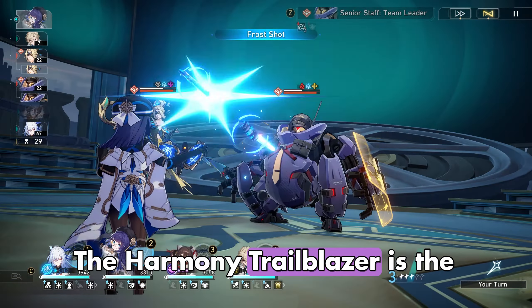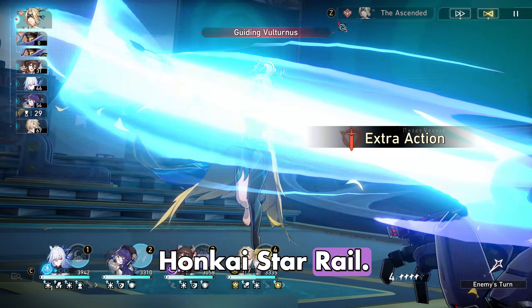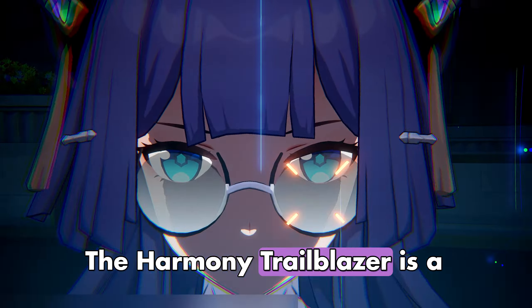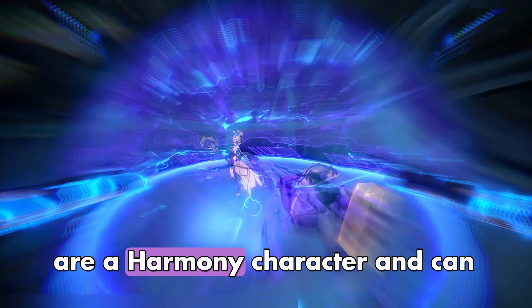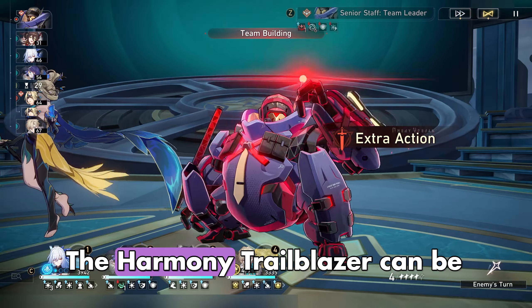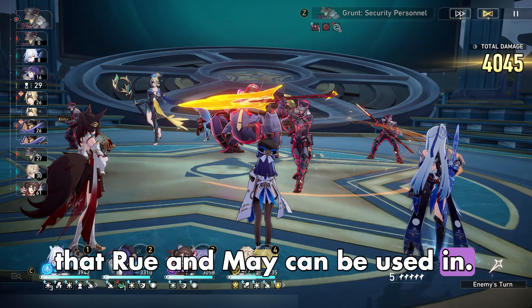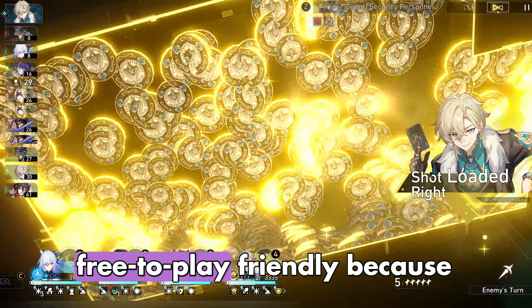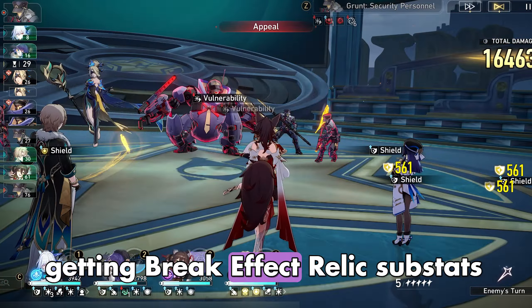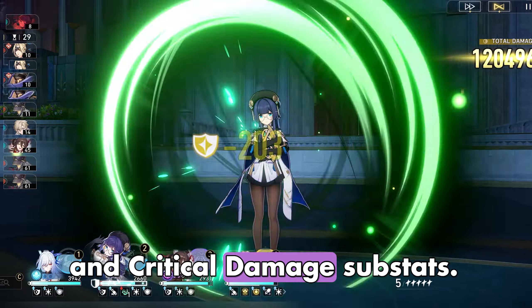The Harmony Trailblazer is the first free-to-play Harmony Break Effect character to be released in Honkai Star Rail. They are a universal character because they are a Harmony character and can be used on several teams. The Harmony Trailblazer can be used on any Break Effect team that Ruan Mei and Bronya can be used in. Break Effect teams are free-to-play friendly because getting Break Effect Relic substats is easier than getting Critical Rate and Critical Damage substats.